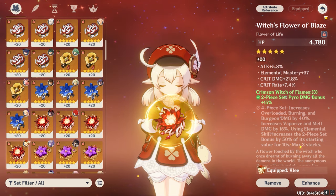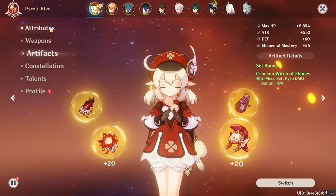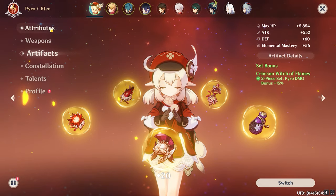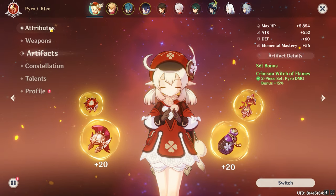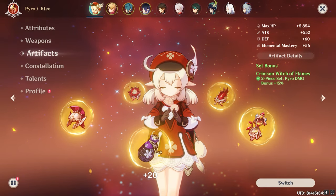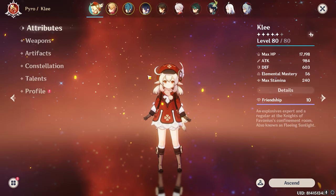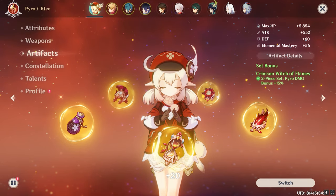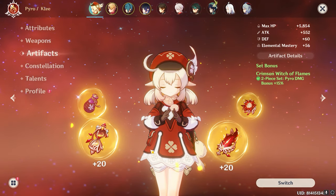The main focus for substats is Crit Rate, Crit Damage, then Attack Percentage, and then Elemental Mastery. Why Elemental Mastery? Because Klee will deal some Elemental Reaction damage, and that's where you can deal high damage — Klee's raw Pyro damage alone is not that high. If you only deal raw Pyro damage, Klee won't hit very hard, so either you deal Melt damage or Vaporize damage, and for that you need some Elemental Mastery. I'll show you my well-built Klee with all three artifact sets.